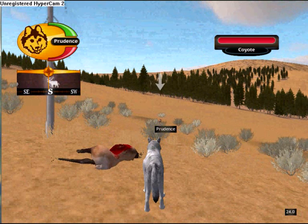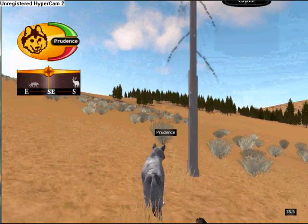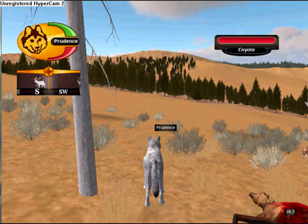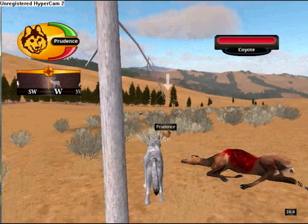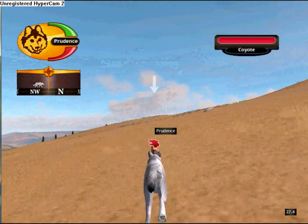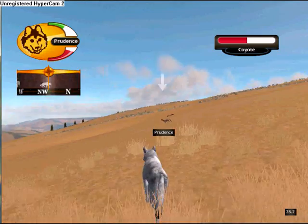As you can see, there's a coyote eating from my carcass, which is definitely mine. Nobody likes coyotes eating from their carcass. To get rid of a coyote, you need to bite or attack it. Press the space bar when you see a red wolf head icon on the coyote — that's when you're in range. Chase him, and when you see that red wolf head, press the space bar to bite.